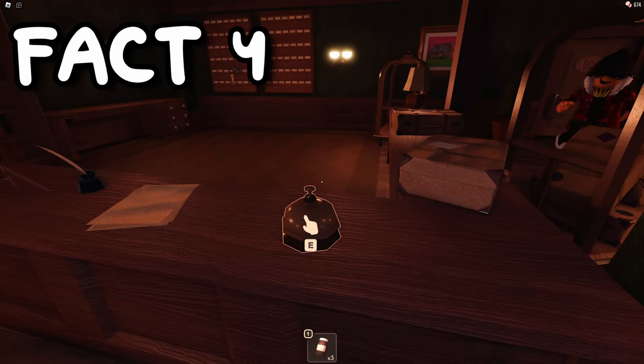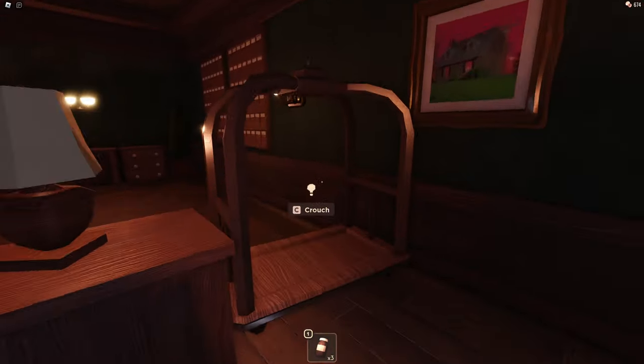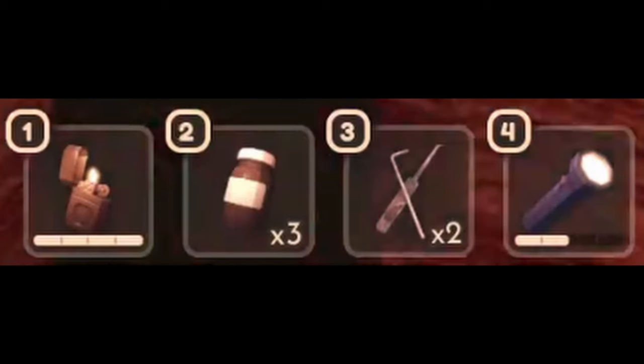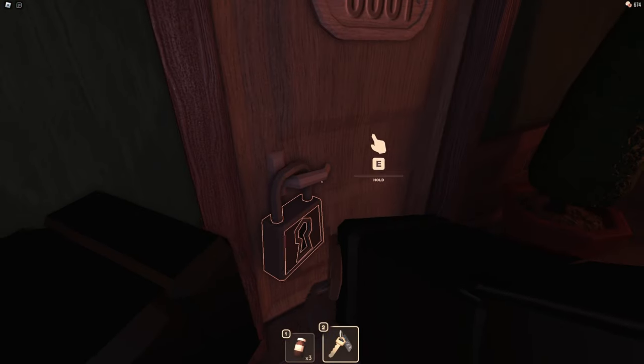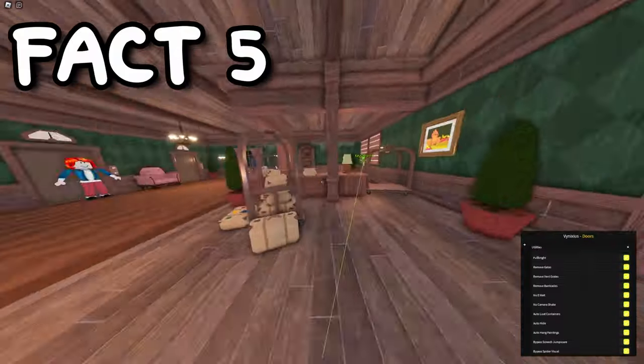Did you know that the best tool in the game is the vitamin? The best player in Doors, number one on speedrun.com, has been seen using this tool on every one of their speedruns. In his inventory, you can see that he has a flashlight, lockpick, vitamins, and a lighter. But from looking through his gameplay, you can tell that the vitamin is the most essential tool to him.